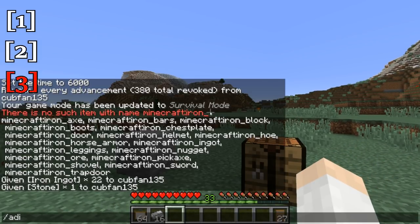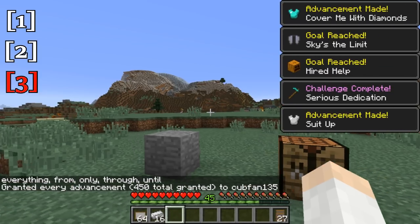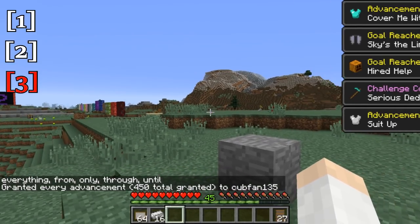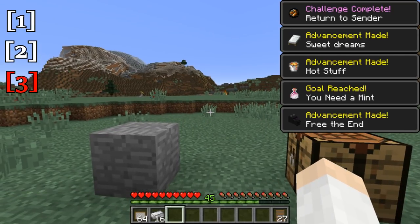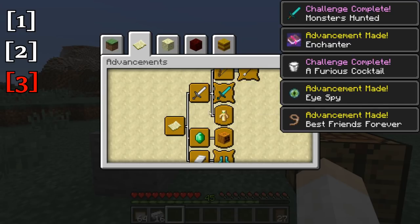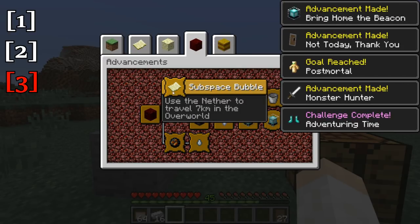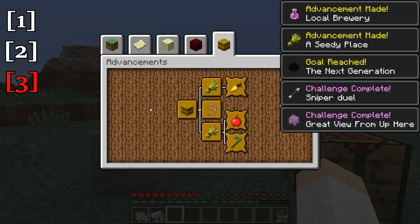Let me go ahead and do an advancement grant myself everything — so it's going to grant me all the advancements. You can see some of them coming up on the side. So yeah, you will see there are tons and tons of different advancements. Let me hit Ctrl+L and go back in and take a look. You can see there are a lot of advancements in multiple different tabs — adventure advancements, end advancements, nether advancements, and other farm-related advancements.